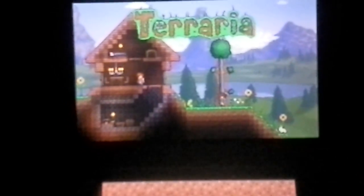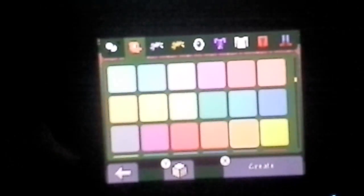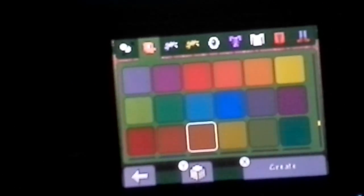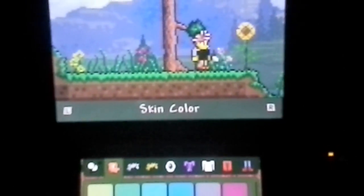I'm gonna fix this in the settings real fast. Okay, I think this is better. You guys can go through the tutorial if you want, but I'm just gonna go into Play. I already have a character on here but we're gonna make ourselves a new character. We're gonna make him a boy. Skin color — let's do gray, no that's weird. Let's do yellow. Hair type — nope, I thought that was the one that I liked.